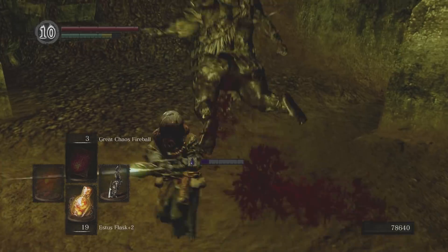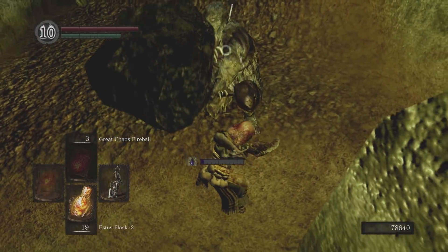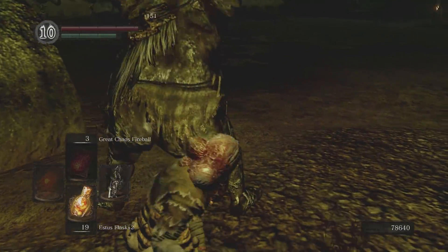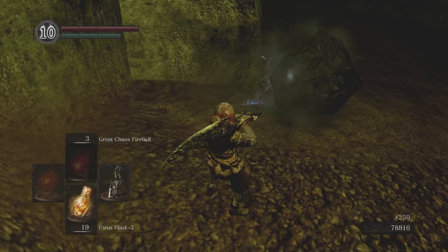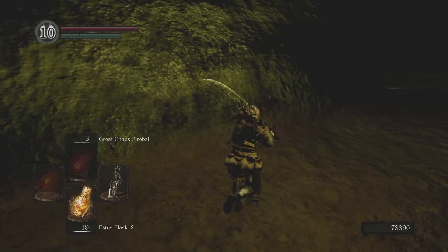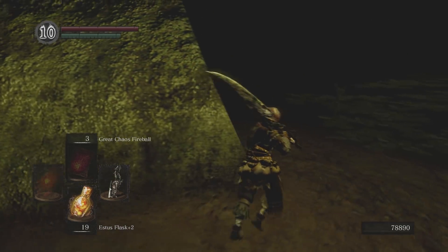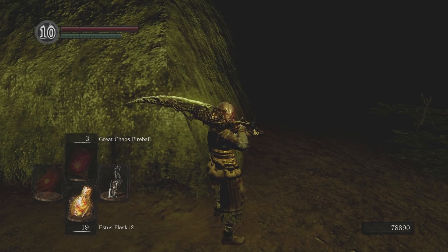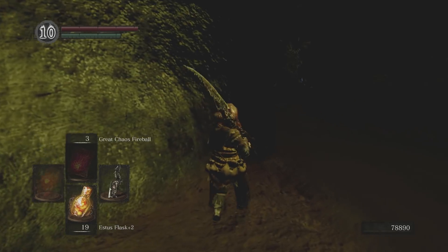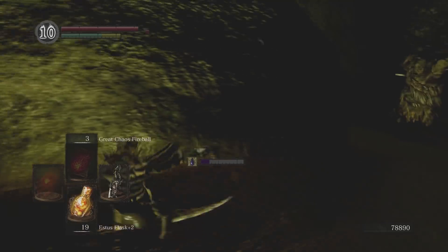These guys, interestingly enough, can drop a weapon that is really good for strength builds — they can drop the Pickaxe, and they're the only enemy in the game that drops it. The Pickaxe has the same moveset as the Battleaxe, but it does only thrust damage, so it synergizes very well with the Leo Ring.